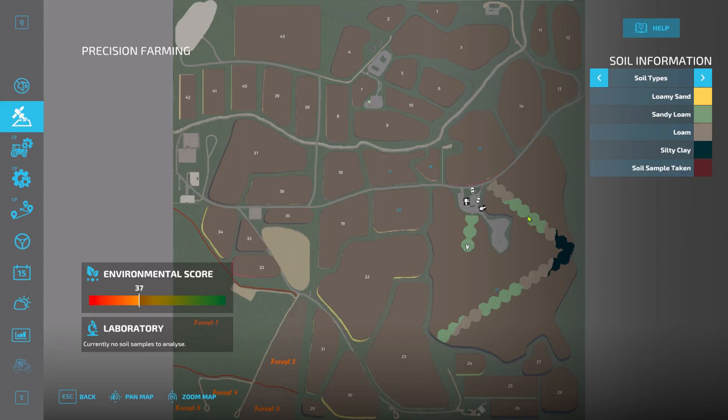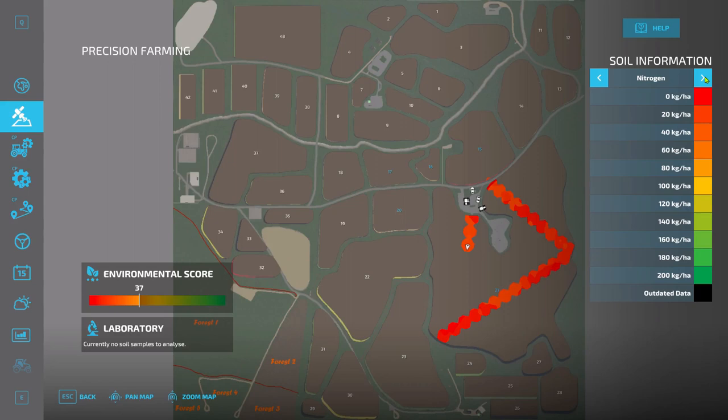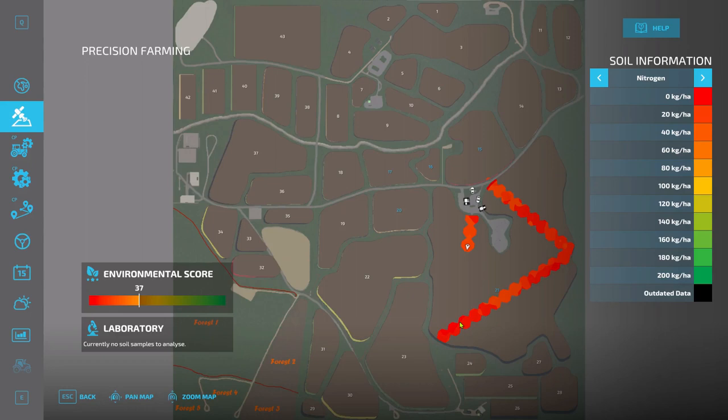Once you spray or spread fertilizer on your field — whether that's spread or sprayed — in the areas that don't need fertilizer the spreader will simply ignore those patches. Once you've scanned your whole field you'll see patches where you need to add either lime or fertilizer. You can see the pH level map showing how acidic the field is, and a nitrogen map, and also the yield and seed rate.